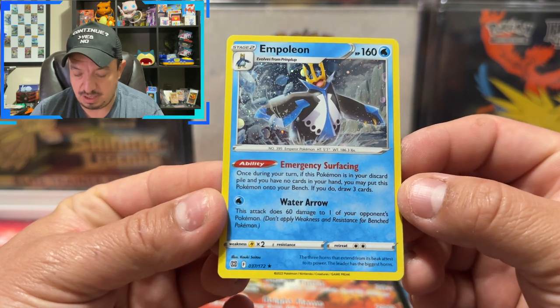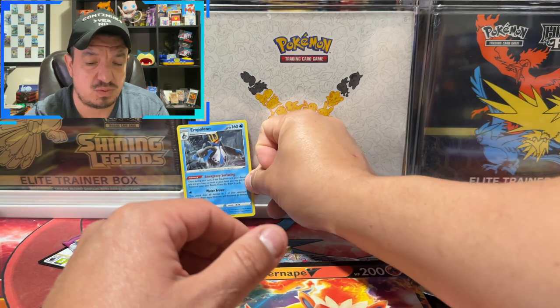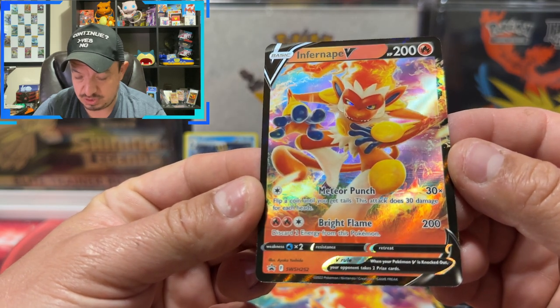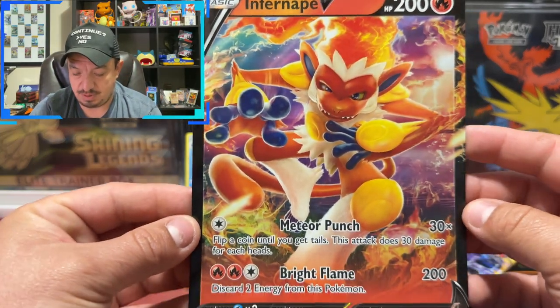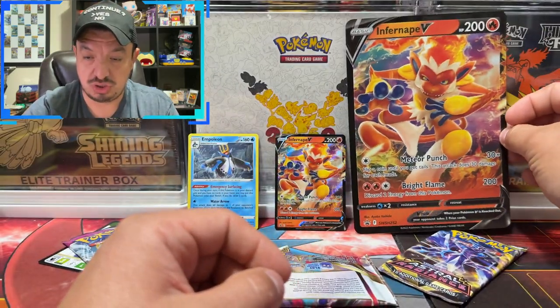So here is an Empoleon — that is a holographic rare. I'm not sure if you can only get this one in this box or not. Here we have the promo Infernape Sword and Shield number 252. And we have the jumbo Infernape V-card — he looks like a beast.